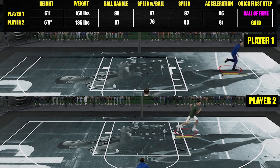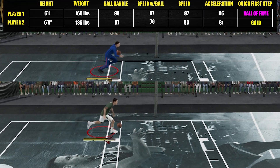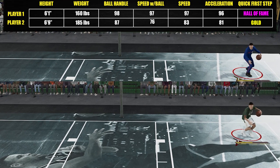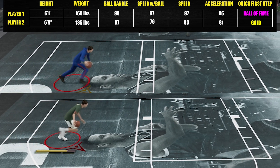Next, in terms of sprint with the ball, here's how it looks like. With this one here we're factoring in the quick first step badge, acceleration, speed with ball, and the height gap. I think of all these samples, this one here is the most intriguing part. For me personally, I was actually expecting more. And in terms of speed boost off a dribble move, pretty much the same gap as the previous one.